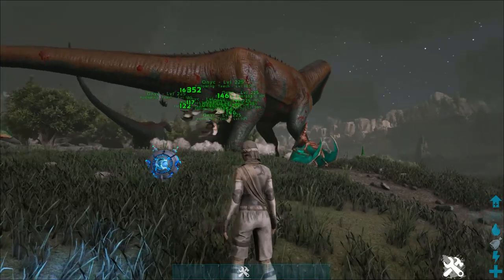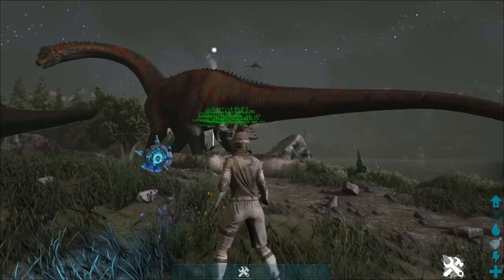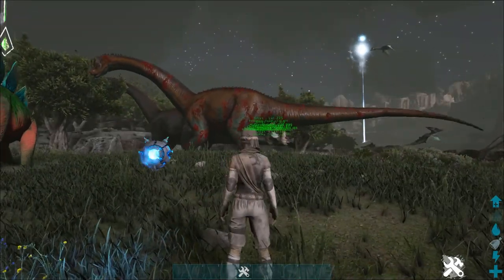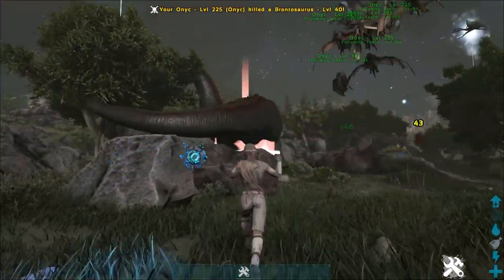There they go — and they damaged the Bronto enough. Because they're in the air, they're not going to take damage from him stepping on them. Looks like they can't quite catch him though, so that's unfortunate. Unless he stops — but you can see the point, these things are quite effective.